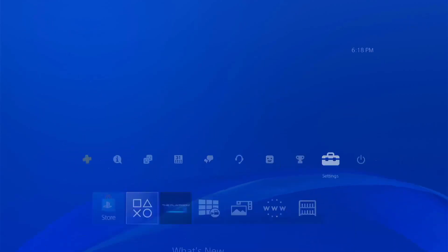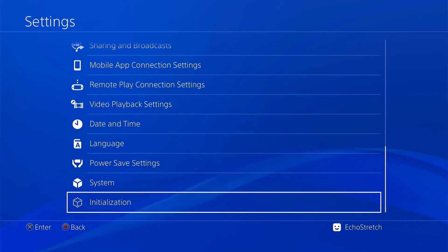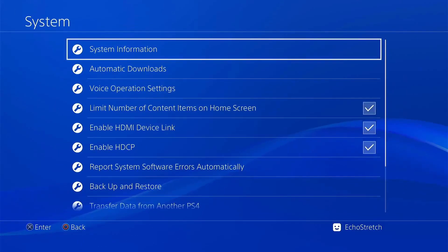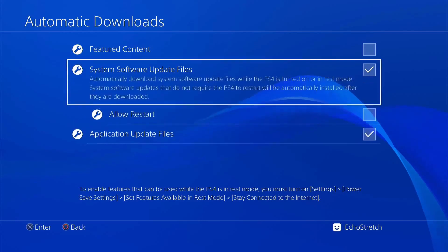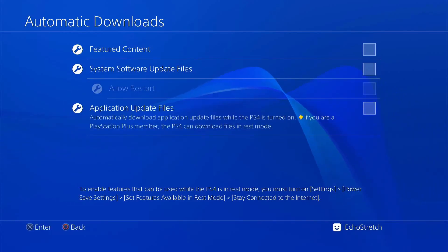First thing we'll do is go over to our settings. We'll scroll to the bottom to our system and we'll go to automatic downloads. From here we can go ahead and just uncheck everything, as none of it will be able to come in anyways because we're going to go ahead with the DNS of LSIFS and block everything from Sony.